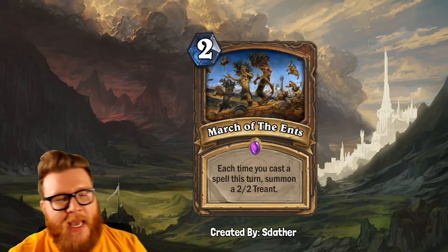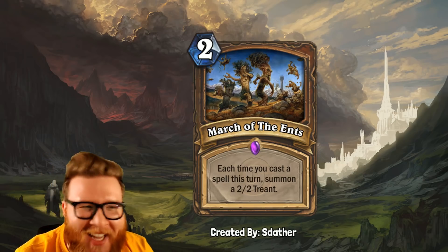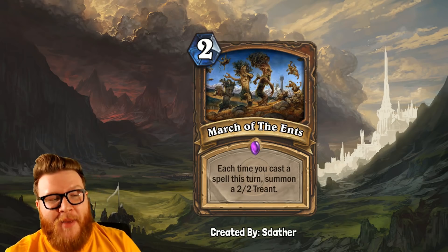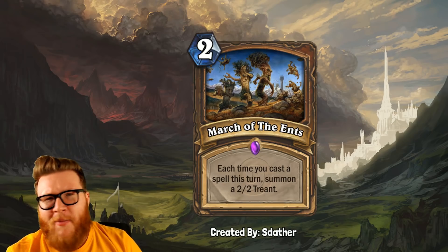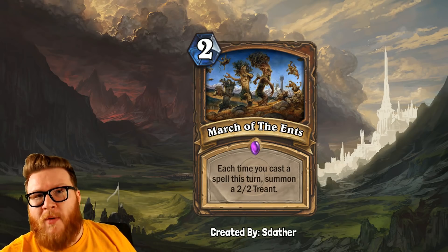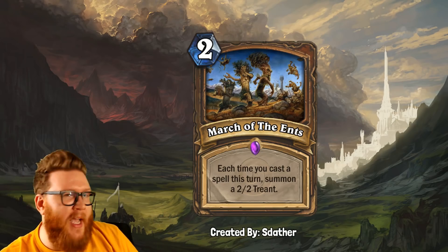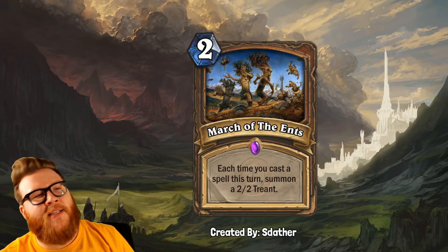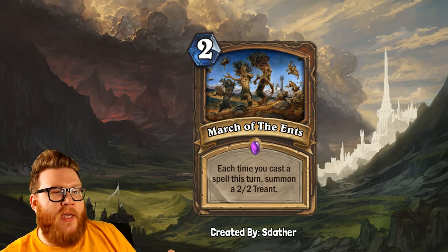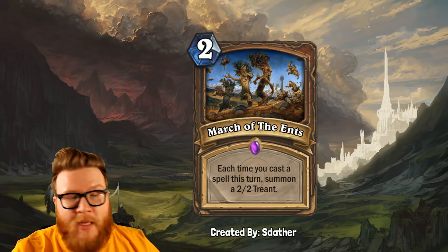Next up, we have March of the Ents from Sadather — we've got Ents here instead of Treants, because this is Lord of the Rings. This is a 2-mana spell for Druid that reads: each time you cast a spell this turn, summon a 2-2 Treant. It's kind of like a lock-and-load style effect — you spend 2 mana, you start casting spells, and you get bonuses that go immediately to the board. This is a really cool fit for Druid, a class that likes wide boards of stuff, and also uses lots of spells to interact with those boards.